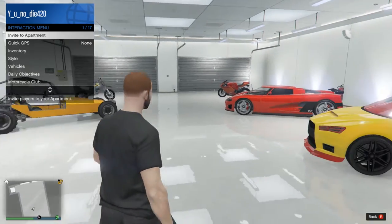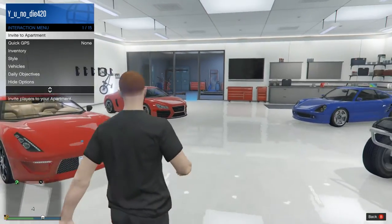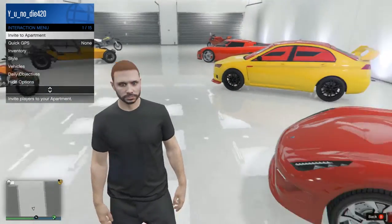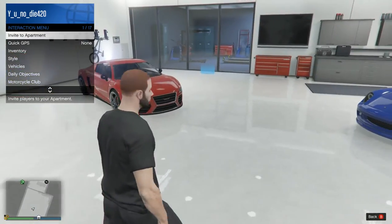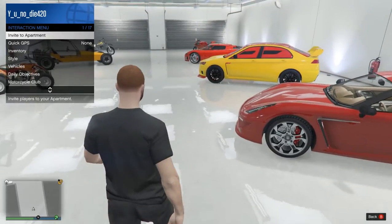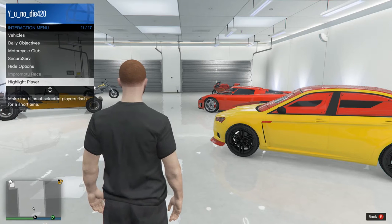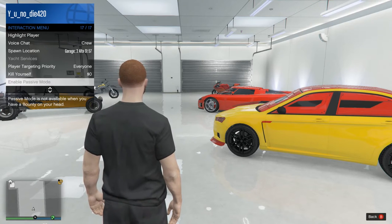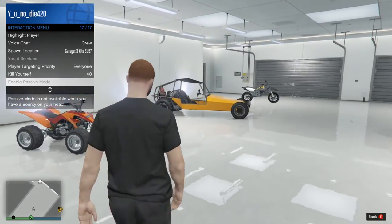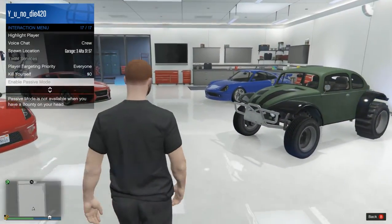The only way you can find out is by opening the interaction menu. Right now I am on PC in a public session. You open the interaction menu on PlayStation by pressing the select button — I'm not sure for Xbox, but this works for all platforms. You scroll down all the way to passive mode, and right here we can see passive mode is greyed out.